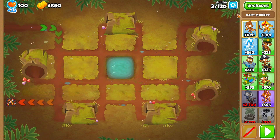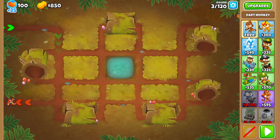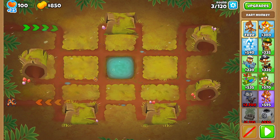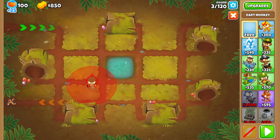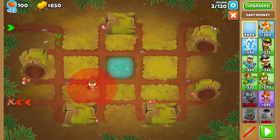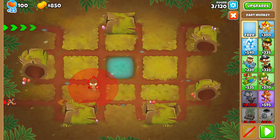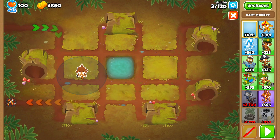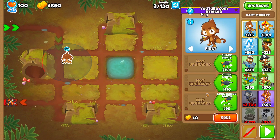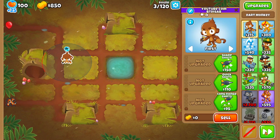The map pick was between Lotus Island and Logs, and of course we have to choose Logs because Logs is the greatest — Logs is love, Logs is life. This will not be in CHIMPS mode; it's on hard standard up to 120 rounds because there aren't very many good L tower options, as a lot of the towers here are literally just tier 1 and tier 2s.